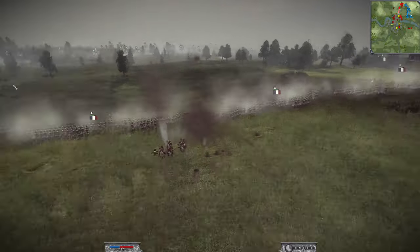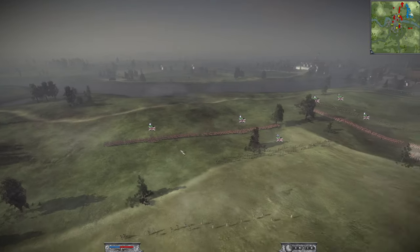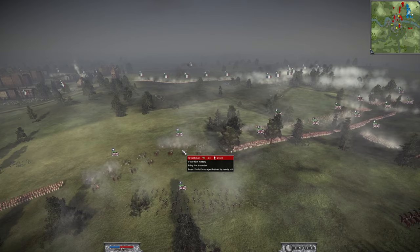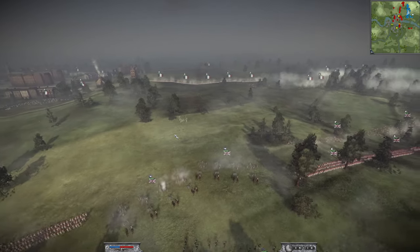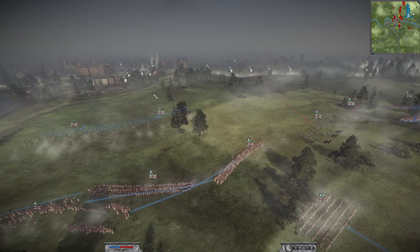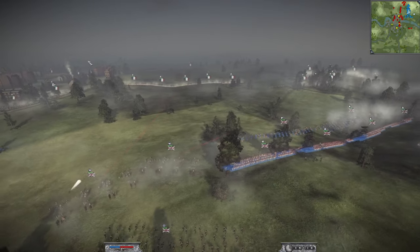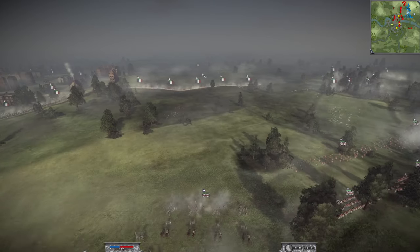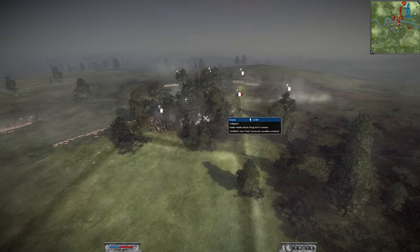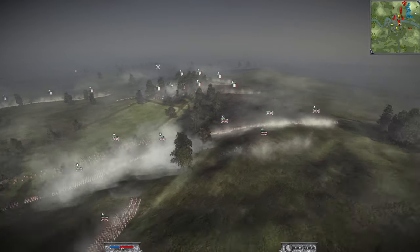We were shooting on canister shot but canister shot doesn't work outside of its range of impact in Napoleon - I believe in Empire it does, but in Napoleon it doesn't work outside of its actual impact range. We really should have been on round shot here because it's not killing anyone outside of its range. The light foot was doing nothing - he was just out-fighting us with everything he had.